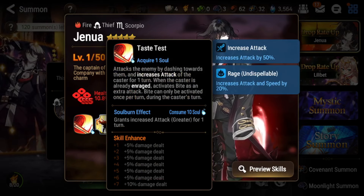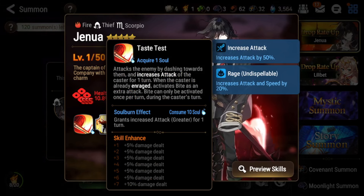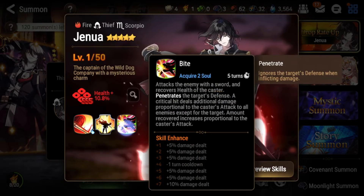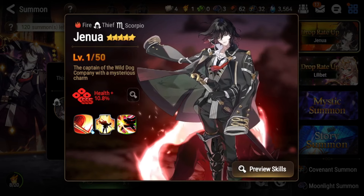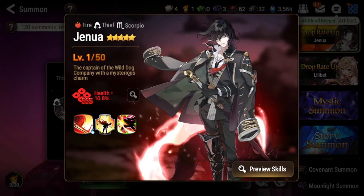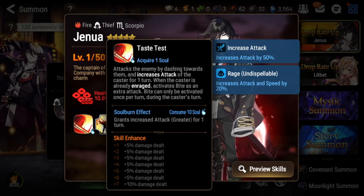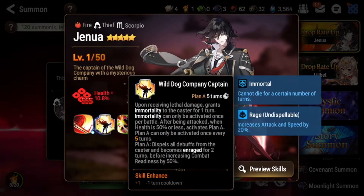His S1 is one of the most broken in the game. When you use S1, you get an attack buff, and if you soul burn it for 10 souls, you get a greater attack buff. When you're Enraged from your S2, you will actually use your S3 as an extra attack — it penetrates defense and does splash damage the same way. So what you end up doing is: your S2 procs, you get CR pushed, you get Rage, then you soul burn S1 for greater attack buff, and your S3 fires after — dealing a massive amount of damage. It's basically S1 into S3, and it's one of the most broken S1s in the game.